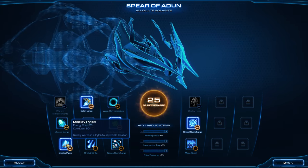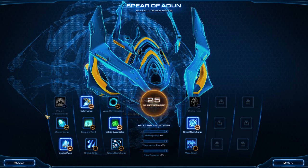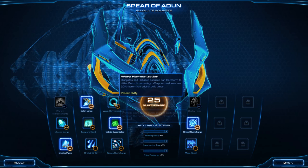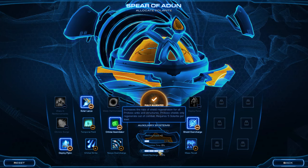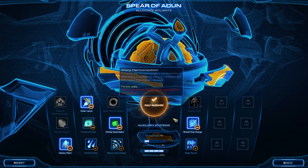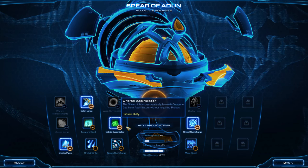So we're going to say deploy pylon because we don't need both Orbital Simulator and Chrono Surge — I've never used both. With that said, we have 25 remaining. I really don't want to put it into warp harmonization because then I can't select Chrono Surge, so we're going to stay on Orbital Simulator. We're going to put Shield Recharge to max at construction time to 1, so at least we get some energy shield regeneration. Solar Lance and Shield Overcharge I found to be extremely useful in this mission, so I would totally take those and then take Orbital Simulator.